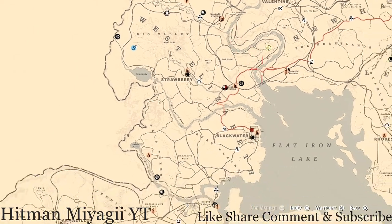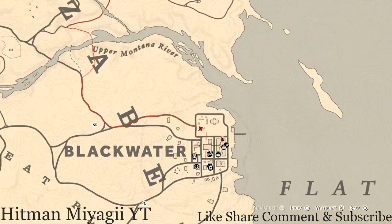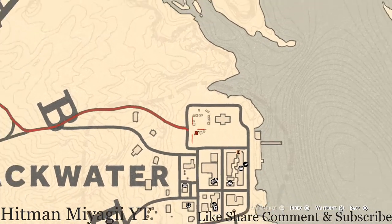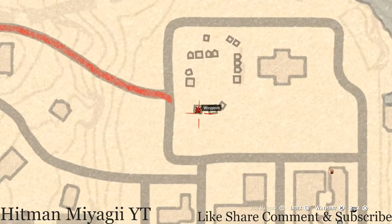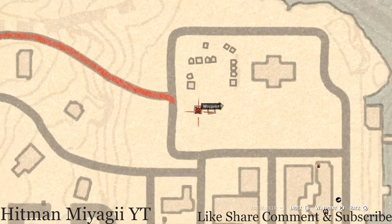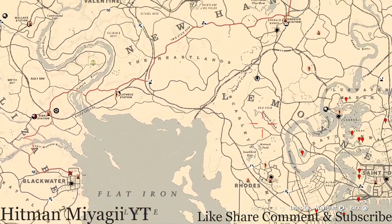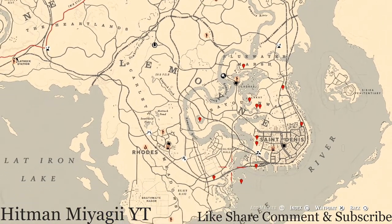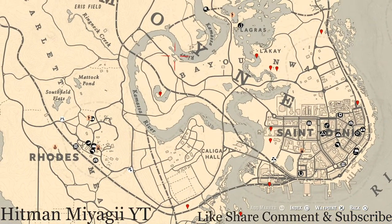Next I want to get to is the Caribbean Rum antique alcohol bottle, which today is in Blackwater — basically under Big Valley right here. In this tent right here is where you will find your Caribbean Rum antique alcohol bottle. Go towards the back and there's like a barrel or something it's sitting on.